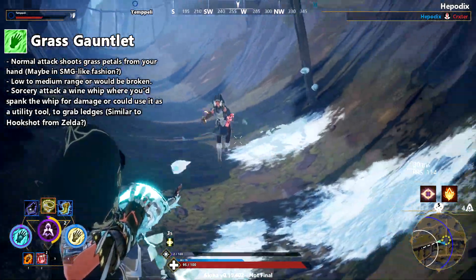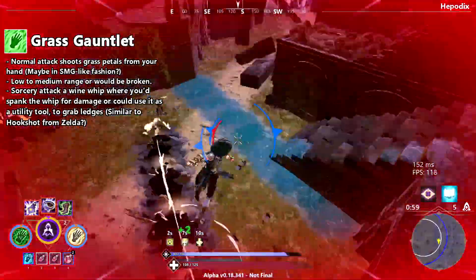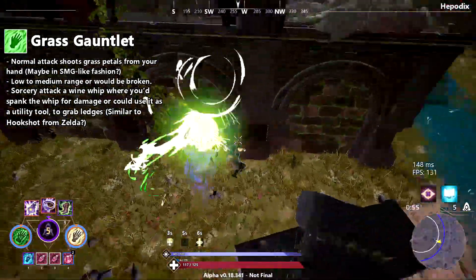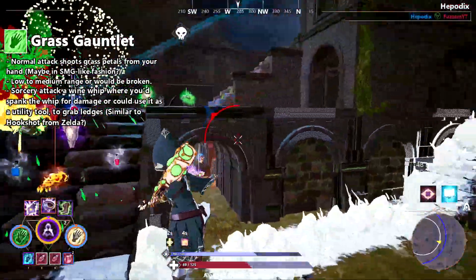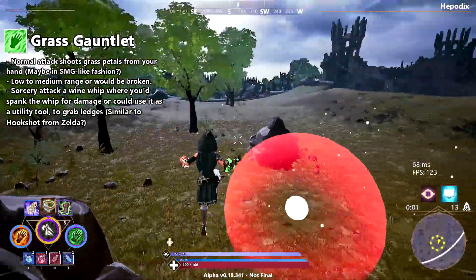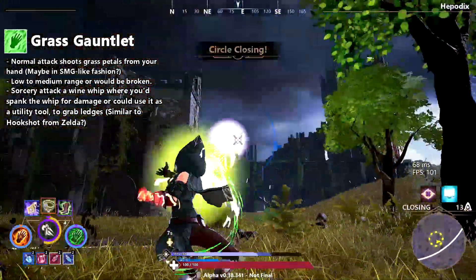For the sorcery attack there could be some kind of vine whip where you lash a long whip to spank enemies, or use it as a mobility tool similar to the hookshot from Zelda, where you lock onto hills or castles and it pulls you in quickly. Also, fire would obviously counter this gauntlet super hard — just set the woods on fire.